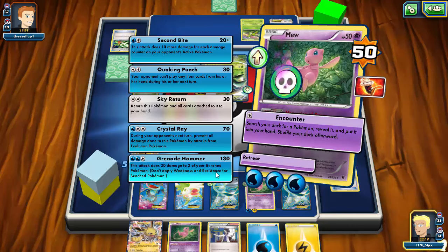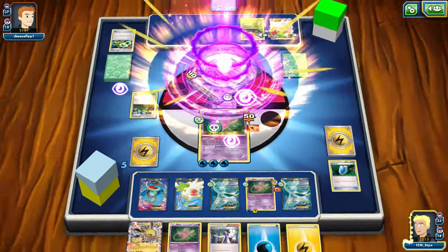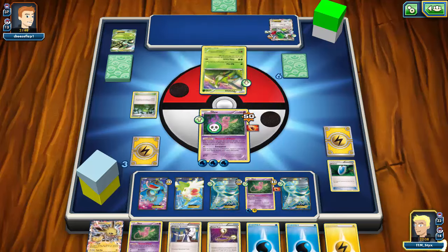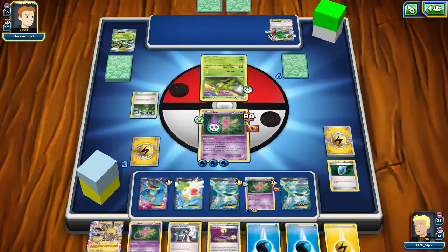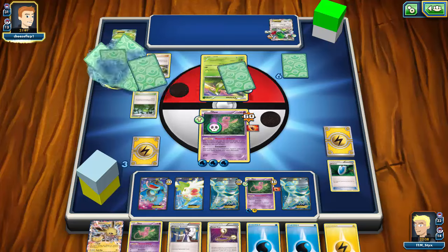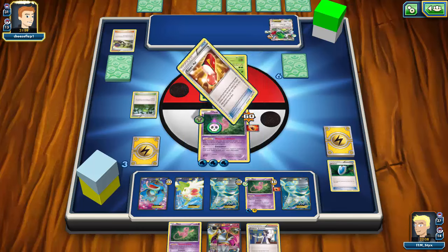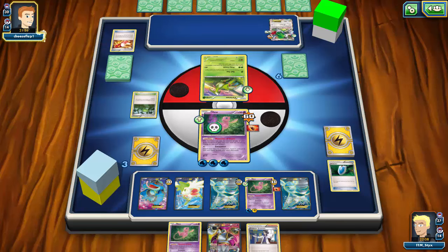I can Escape Rope into the Shaymin, yeah — Escape Rope, force my opponent into the Shaymin, and then knock it out. Of course my opponent draws an N, of course he top-decks it. That's annoying, but we're already halfway to winning and we already have a good setup. Gotta love top-decks! I'm still not in a horrible position — I have one Mew setup ready to go, another Mew on the bench, and a Sycamore in hand.